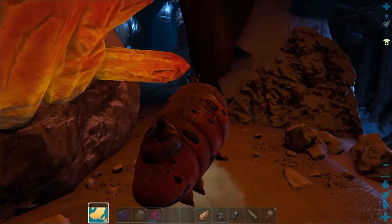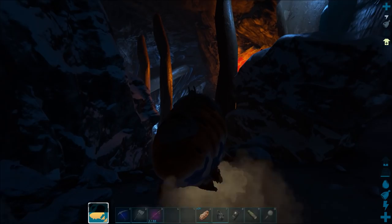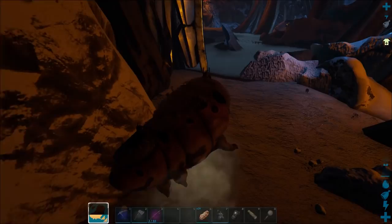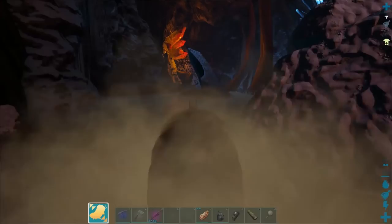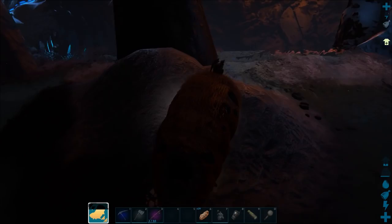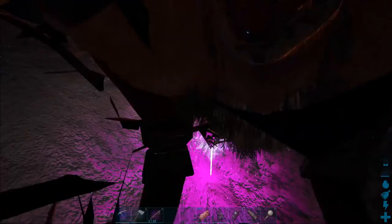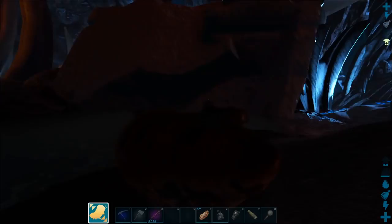The only creature you've got to be cautious of are those Purlovia — those little dinosaurs that live under the ground and jump out at you — because they can take you off a gas bag. But because you're in the air so much you barely ever see them. And there's the artifact of the void. That's how you get the artifact of the void — solo, easily, legit.